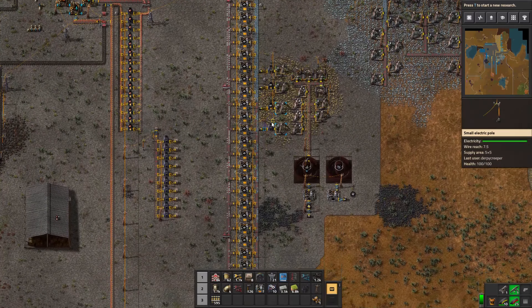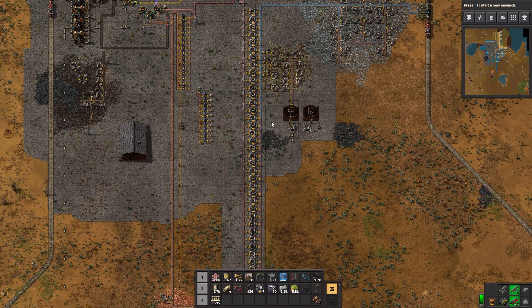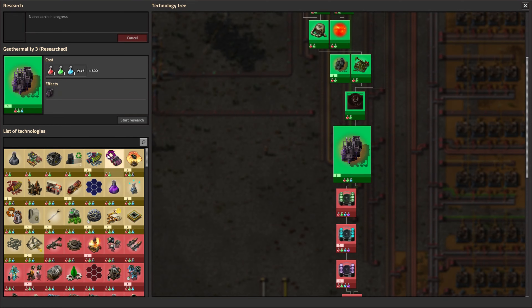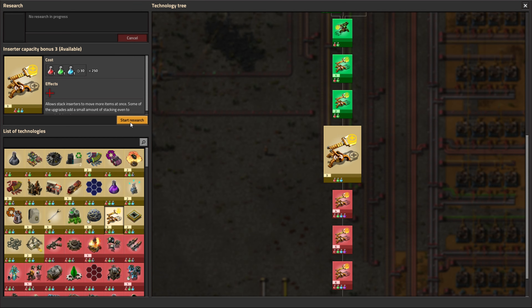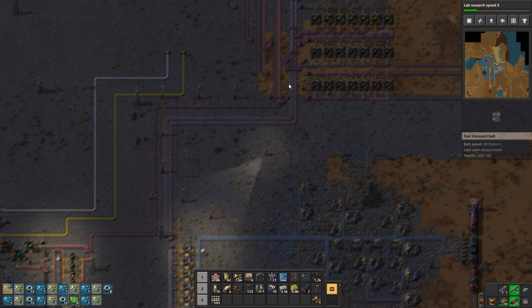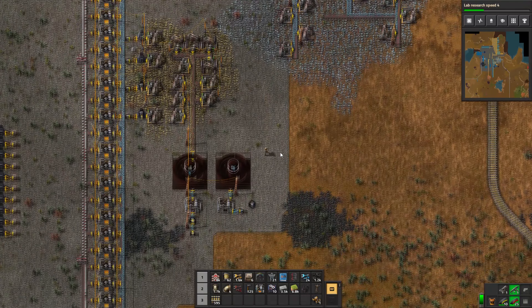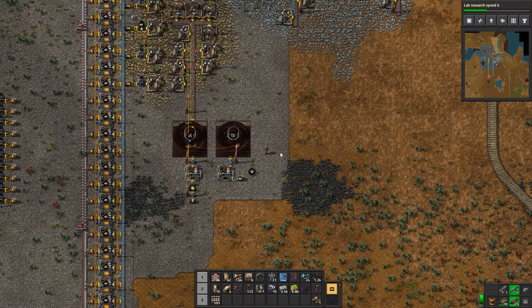Full belt of iron ore — a full red belt. Cannot ship any more than that. I should probably get started on research. Inserter capacity bonus — I should research that. I think I've finally got my inputs balanced and things will finally start to back up. I need more furnaces. But anyway, that's all the time I have for now. I'm going to keep going and make sure everything doesn't jam up and get everything into a slightly more comfortable state.